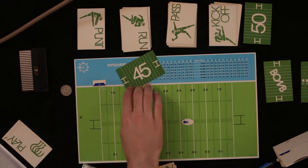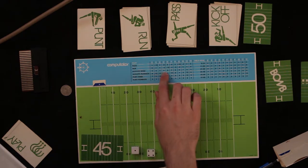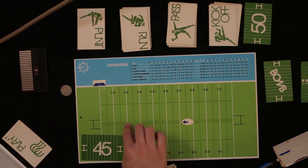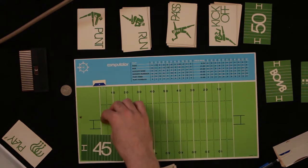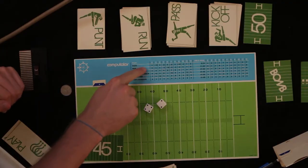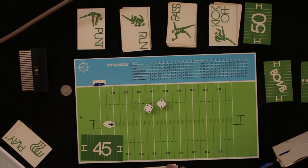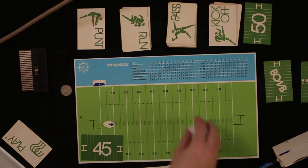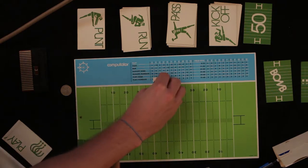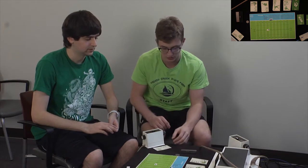It's a 45 yard kick. Rolling for extra wind — he's kicking into the wind — five yards. Plus four makes a 49 yard kick: 10, 20, 30, 40, and on the 11. He gets to roll for the run back — six — breakaway! Six times five is 30, so he's on the 11, now on the 41. Drop plays.